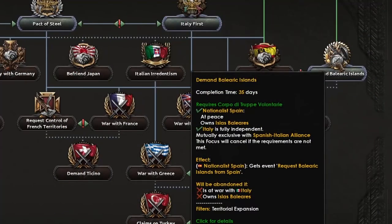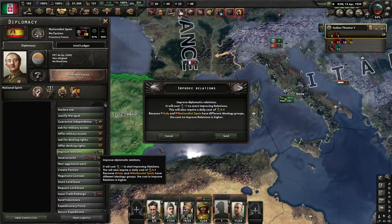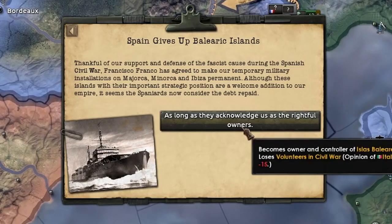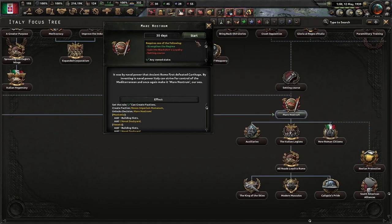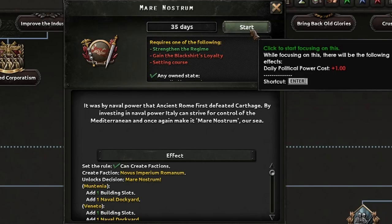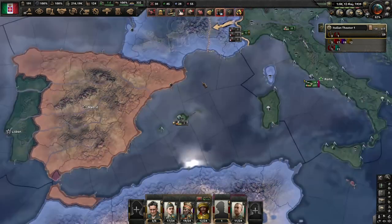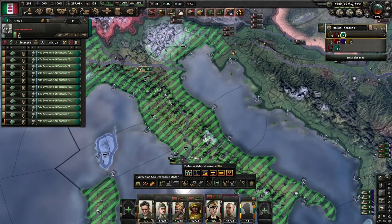Oh, I can demand the Balearic Islands — may I have them, please? Let's just improve relations for a little bit so hopefully that might have a better chance of going through. They did give it to me — nice! I think we're going to go for Mare Nostrum. It was by naval power that ancient Rome first defeated Carthage. By investing in naval power, Italy can strive for control of the Mediterranean. Yes — Mare Nostrum. These are a lot of ports that I now need to defend.